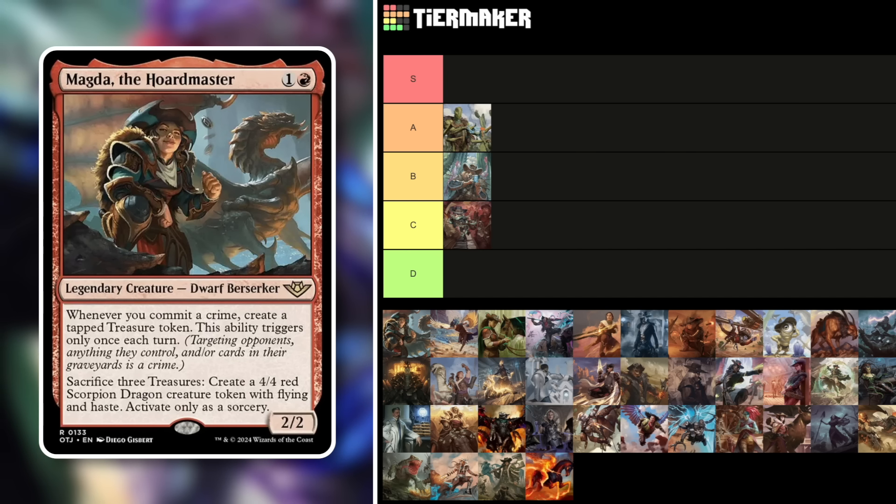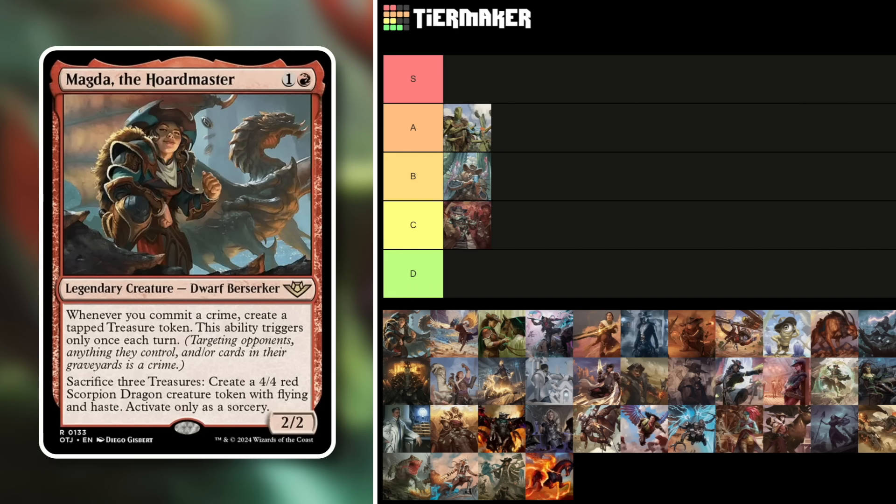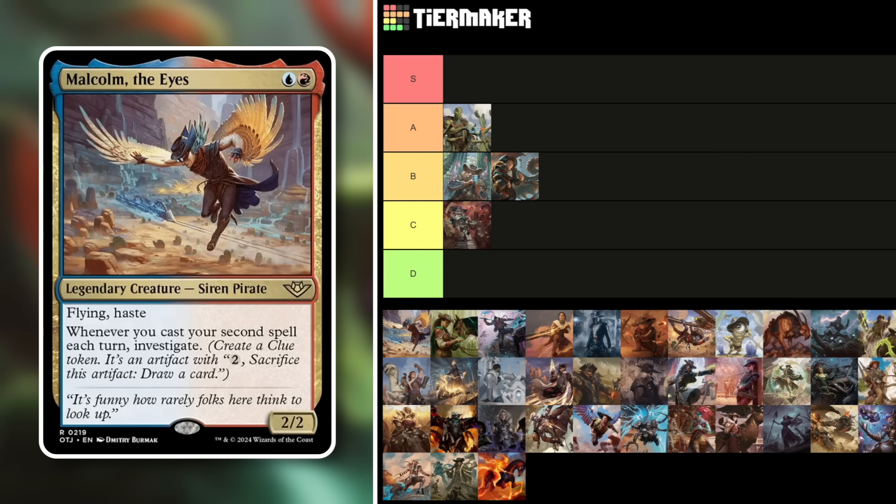Magda the Horde Master — a 2/2 Dwarf Berserker for two mana in red. Whenever you commit a crime, create a tapped Treasure token. This ability triggers only once each turn, which is the saving grace since Treasure effects need limiting. Sacrificing three Treasures to make a 4/4 Dragon with flying is only at sorcery speed, so you can't use it as a surprise defensive play. Still, on your turn with haste the Dragons are nice. Middle of the road — B tier.